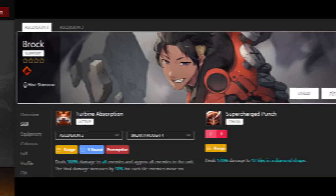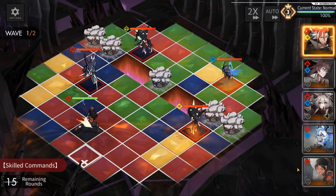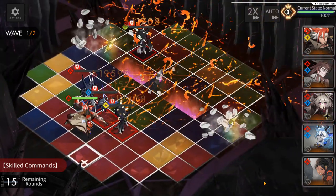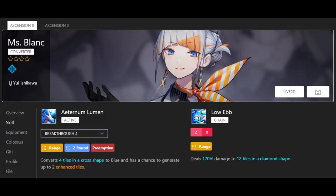Brock is an awesome utility unit. His active skill lets you vacuum up all the small mobs and get them nice and close, then you can use local converters and deal a bunch of damage to units that would normally be too spread out to maximize damage. He's really good in Fire teams because right now Fire doesn't have a lot of 'hit the four or five nearest enemies' type attacks — they tend to have sniper attacks with range limitations — so Brock fills that niche by having enemies come to you.